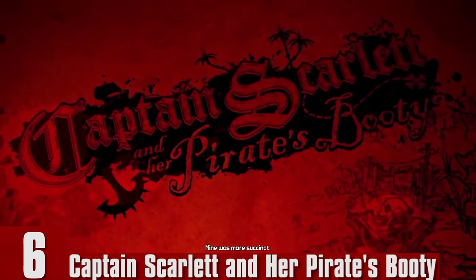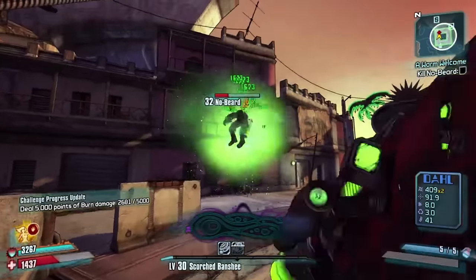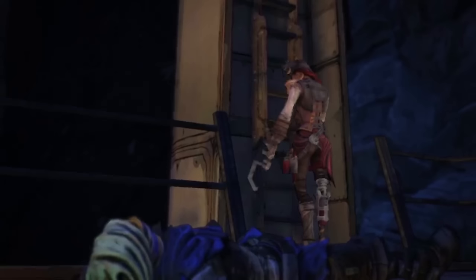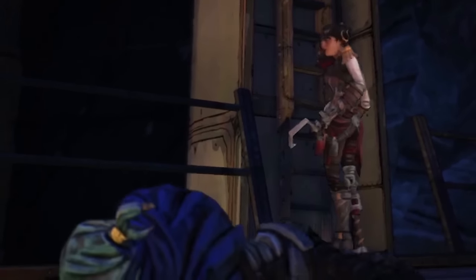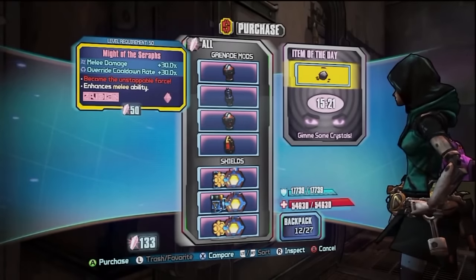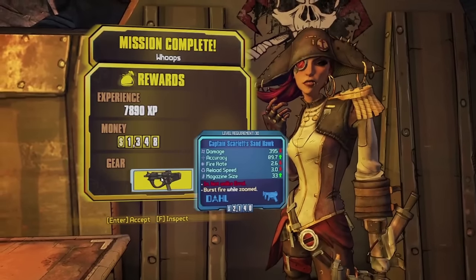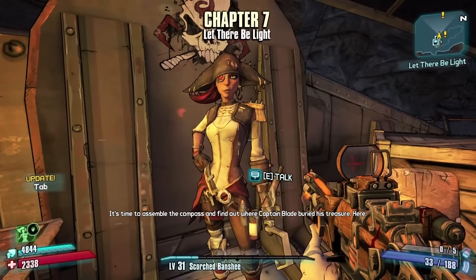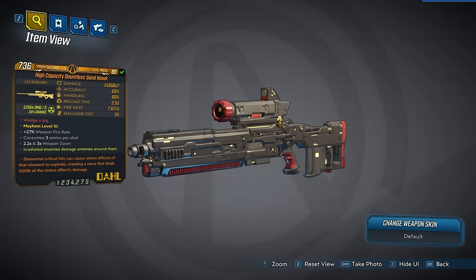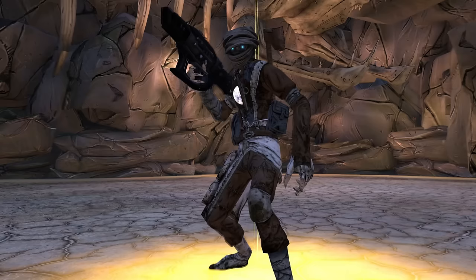Number 6: Captain Scarlett and Her Pirate's Booty. This one may be more of a personal bias, but I truly do love this DLC. The Vault Hunters are pretty much just like pirates anyway — searching for treasure — so combining the two together works pretty well. Captain Scarlett is a very entertaining and memorable antagonist who tells you directly to your face that she's going to stab you in the back, and then stabs you in the back. It introduced seraph weapons and the Sandhawk — one of the best SMGs you could get in the entire game, probably in my top three favorite guns. I thought the NPCs were memorable, the story was entertaining, and the guns were fun. Captain Scarlett's DLC was one of the best attempts Borderlands has put out with completely new characters carrying the story.